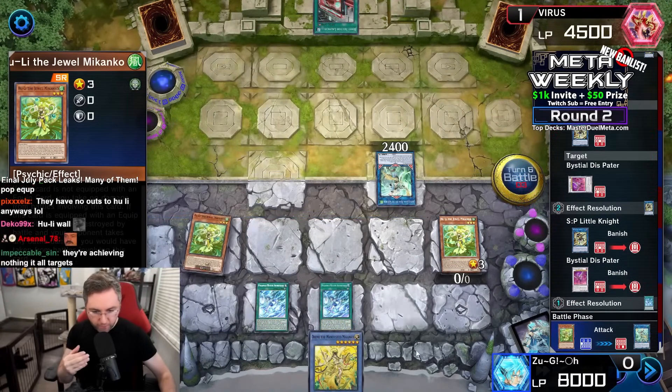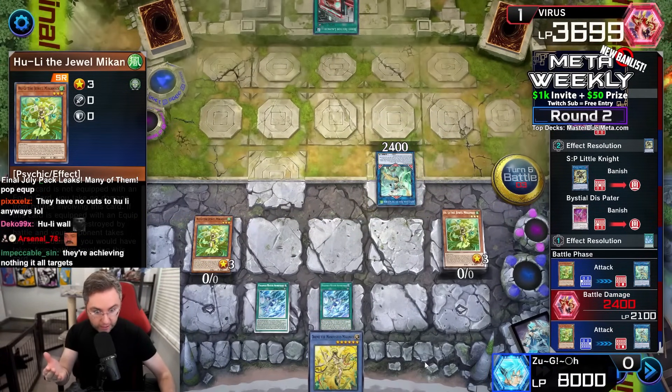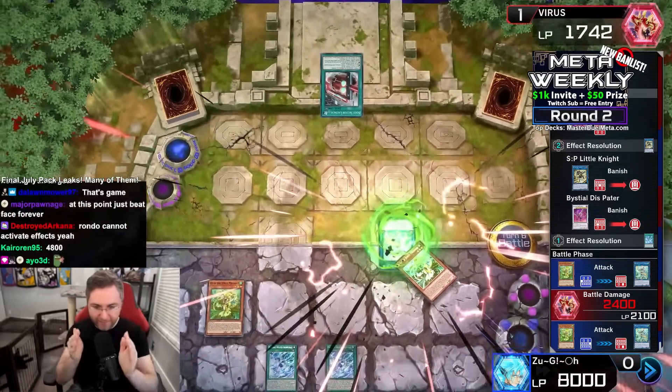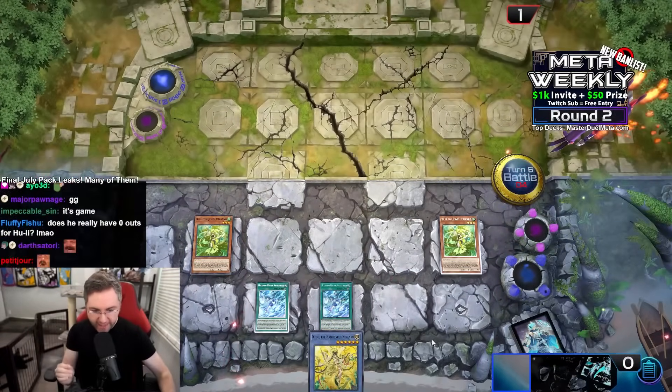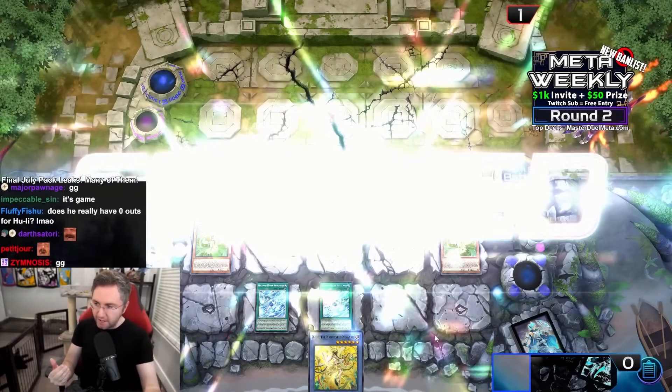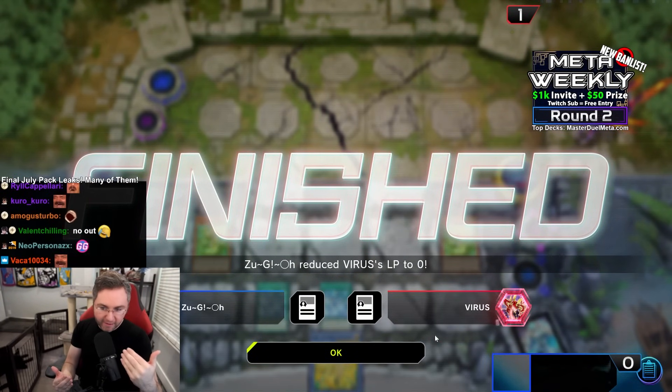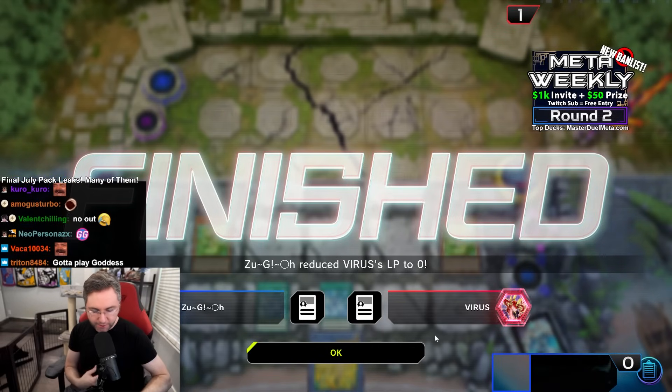Now we have double 2,400 reflect — lethal damage. Double 24, 24. Just like that, completely untargetable and indestructible. Hugh Lee's just grinding out the game, slowly whittling down their life, reflecting that battle damage.